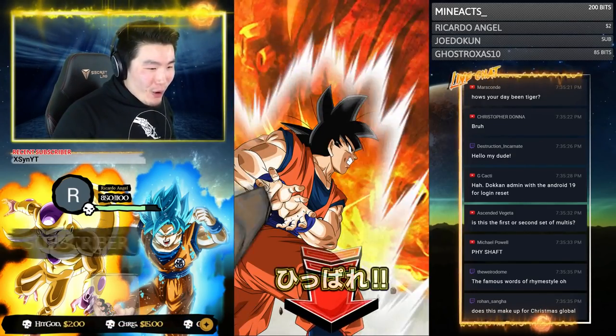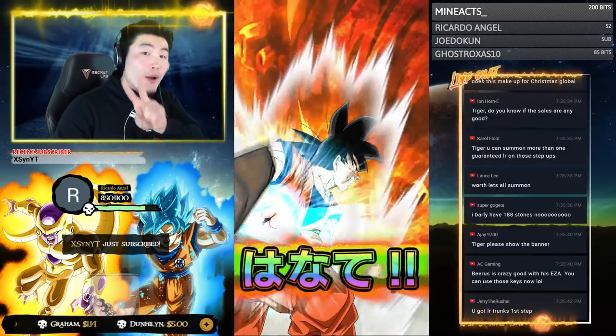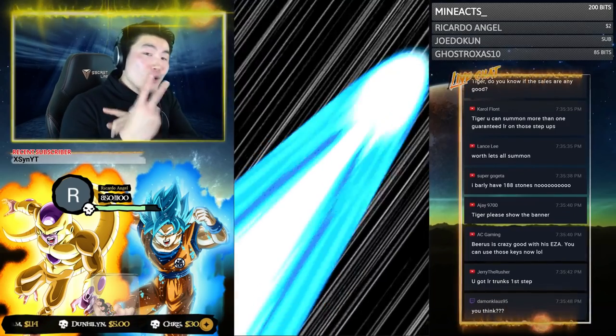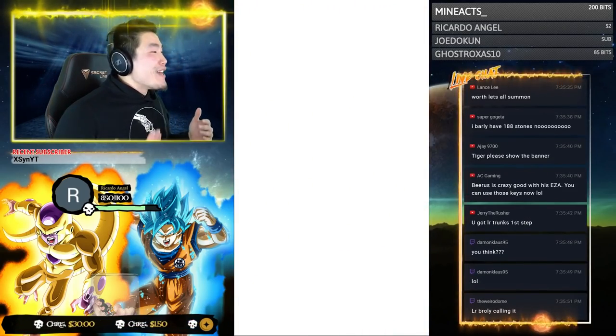Tiger, you can summon more than one guaranteed LR on those step-ups. Yeah, you can — that's why on the thumbnail it says two guaranteed LRs. I said two guaranteed LRs because there are two rotations available. Thank you so much for subscribing — welcome to the tiger squad.